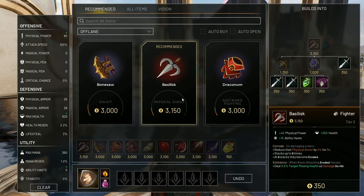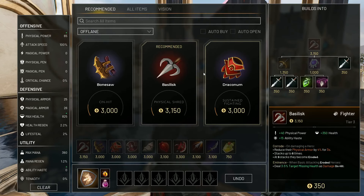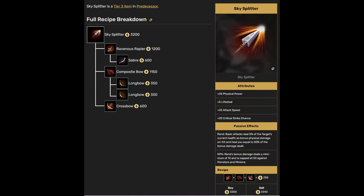If you're facing Steel, Crunch, or Richter in the offlane — all high-armor characters — there's a specific card you want to get first. What this card does is let you ignore some of the enemy's armor when fighting them, which can be huge. If your opponent is lightly or medium armored, the first card I recommend is Sky Splitter. You'll have to search for it since it's not a default recommendation for Grux, but it adds physical power, five life steal, attack speed, and critical chance — exactly what Grux needs right away.